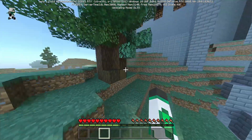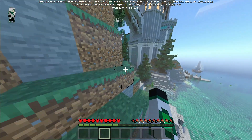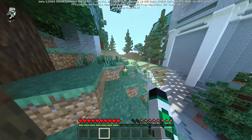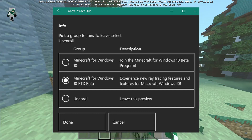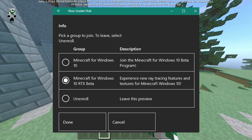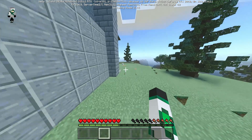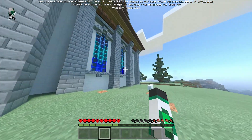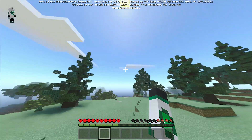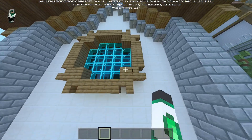There are six free maps at the moment on the Windows 10 marketplace that you can test out all the RTX features on. I'd highly recommend if you have the Windows 10 version you can get the beta yourself by going to the Xbox Insider app, enabling the experimental Windows 10 RTX ray tracing features, downloading the new update from the Microsoft Store, and then trying it out on the six maps specifically made for this update.